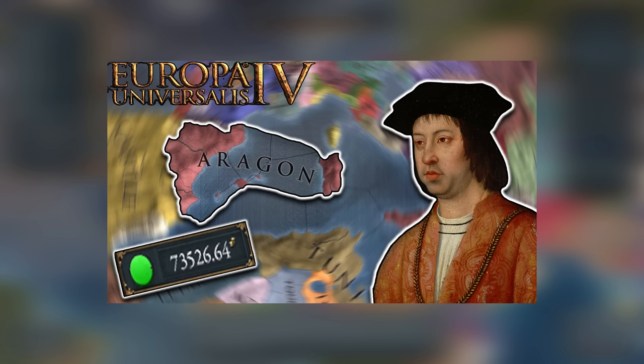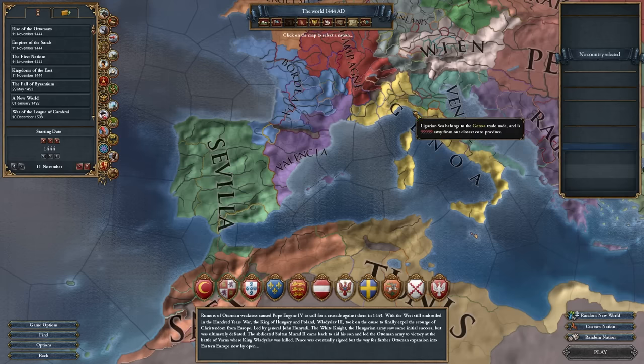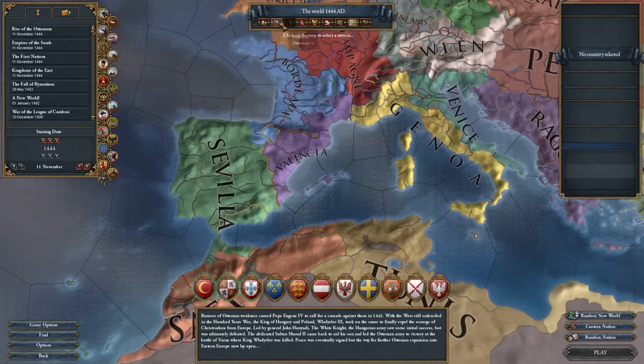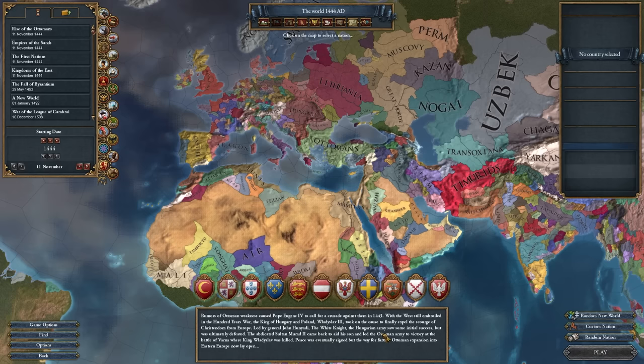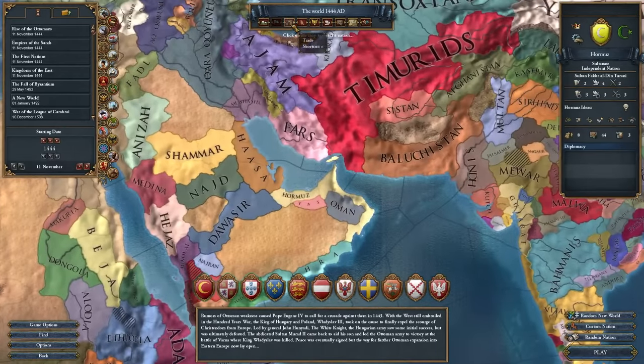Hello everybody and welcome back to EU4. Today we're going to be continuing our series where we attempt to spawn global trade in every single trade node. Last time we played as Aragon, only owning the Valencia trade node to make Valencia spawn global trade by 1600. Going forward, that ruleset doesn't work as well, so I'm changing it to simply 'spawn global trade.' Today we're playing as Ormas to spawn global trade in the Ormas trade node.